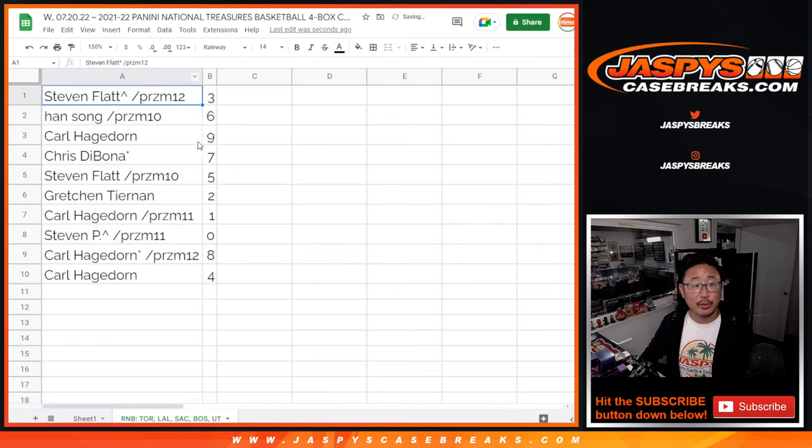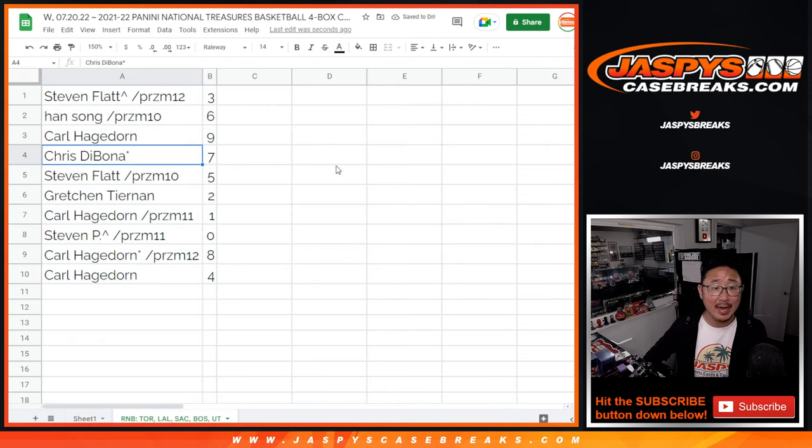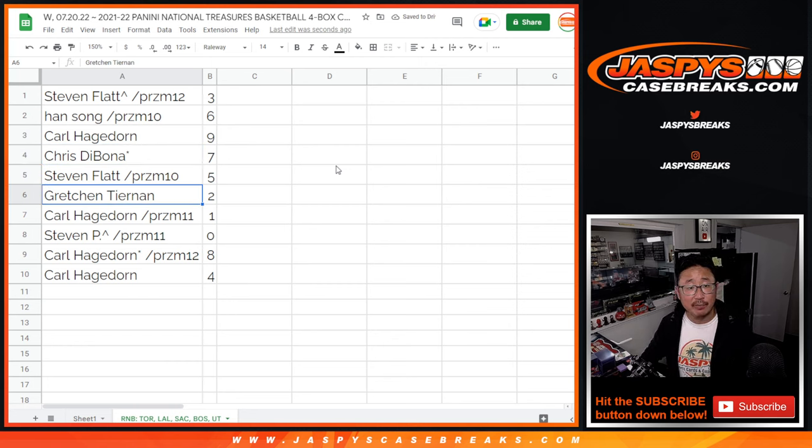Steven Flatt with three, Han with six, Carl with nine, Chris with seven, Steven Flatt with five, Gretchen with two, Carl with one, Steven P with zero.